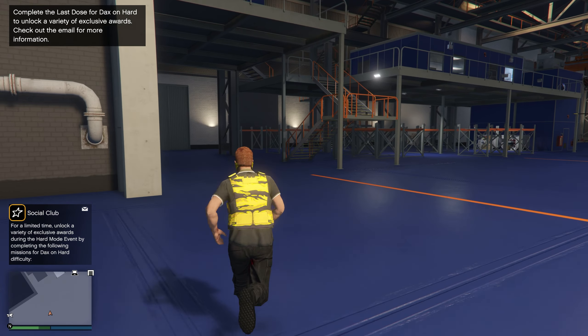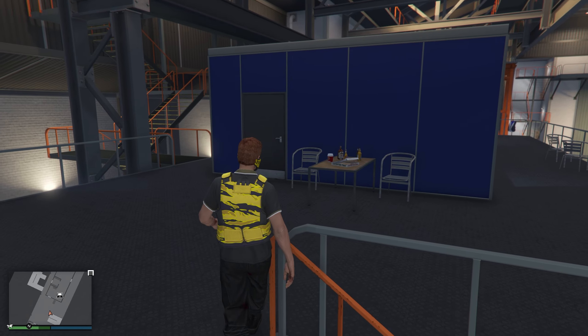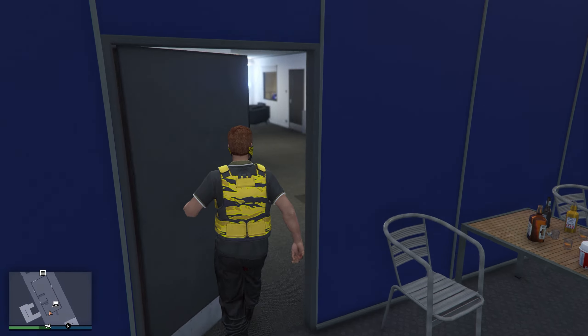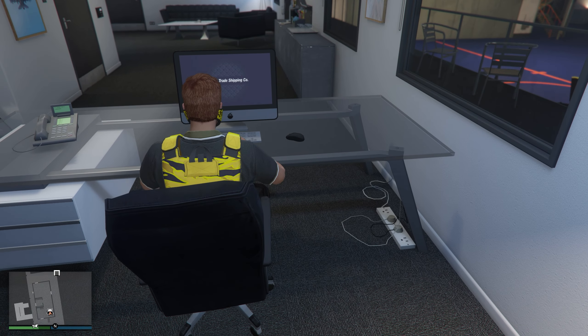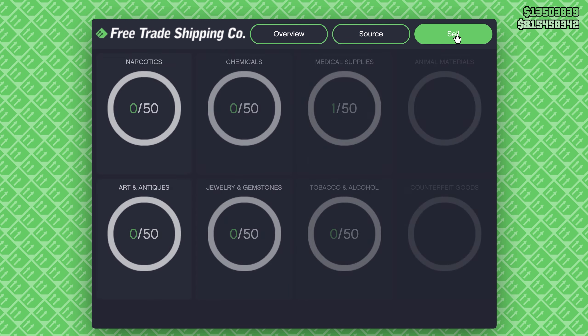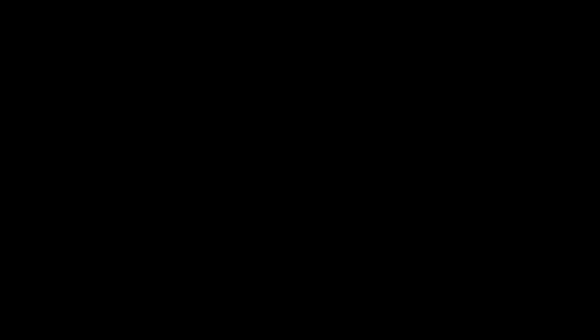Now that we have one cargo in storage, we're going to go ahead and sell it right away. The reason for that is because no matter whether you sell one crate or three crates, you're still going to get the same amount of RP. The cooldowns are independent to whatever type of crate you get. So let's go over to our computer, go over to sell. You'll notice there are two different spots — one in counterfeit goods and one in medical supplies. If we sold one, there'd be around a three-minute cooldown, but the other one won't have a cooldown.